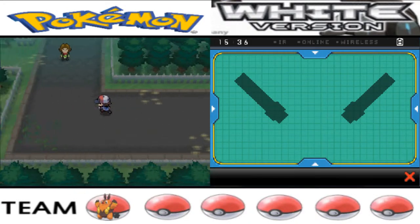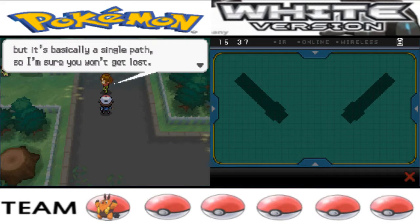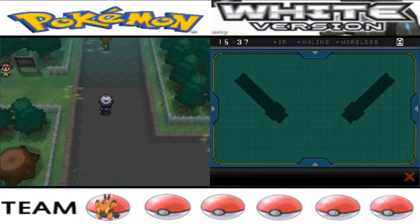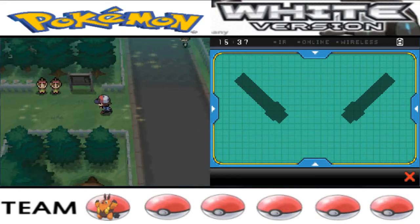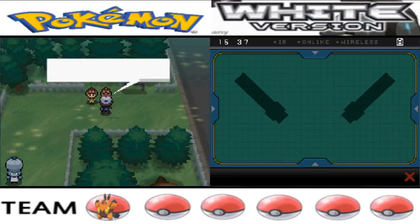Hello everybody, this is Pokemon White, part eight. We're in the inner part of Pinwheel Forest looking for Team Plasma. I'll go look at the other path, the one to the left, and Berg is going straight up.